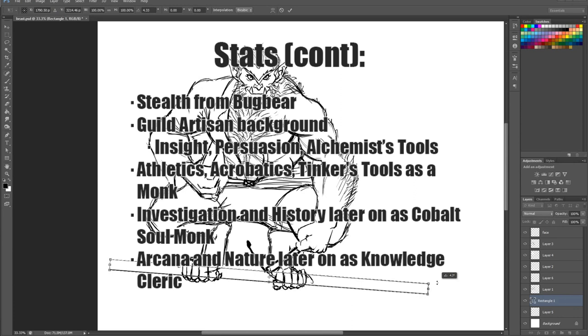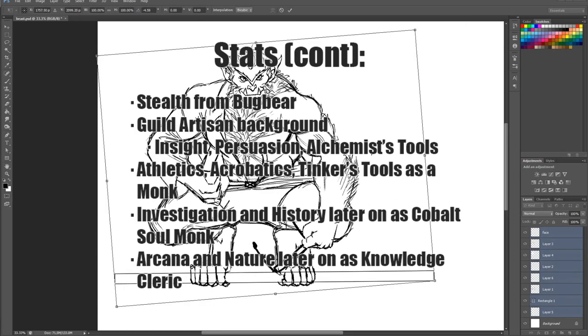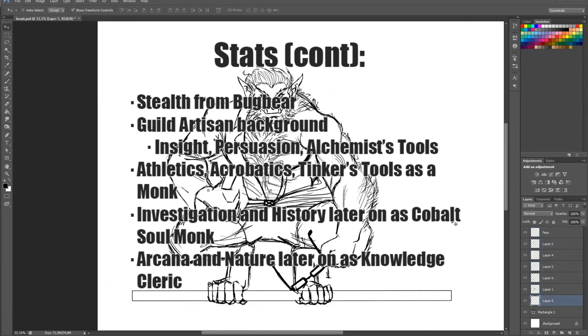Skill proficiency breakdown: Stealth earned as a Bugbear. Insight, Persuasion, and Alchemist's Tools from the Guild Artisan background. Athletics and Acrobatics as a Monk. Investigation and History as a Cobalt Soul. Arcana and Nature proficiency plus expertise as a Knowledge Cleric.